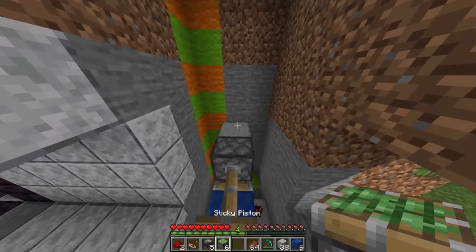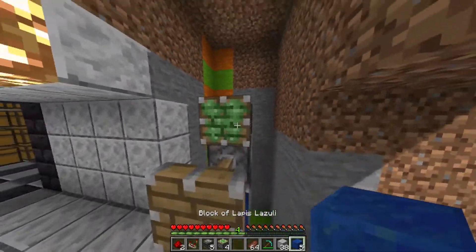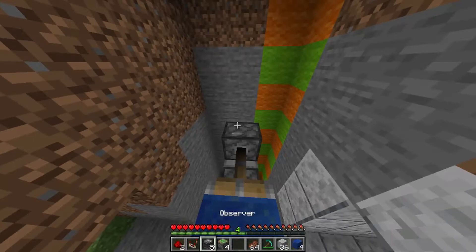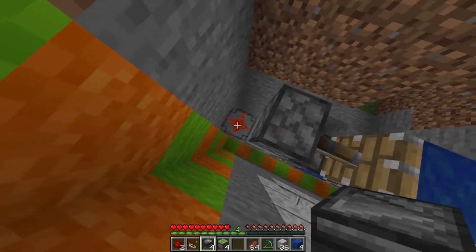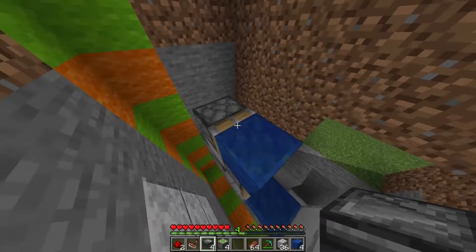Now take another sticky piston on either side, and then your two other blocks of choice. Now go ahead and get on top of your door. Place some of your observers on either end. Make sure that you don't accidentally right-click this without crouching — redstone dust — because then your door will not work properly.